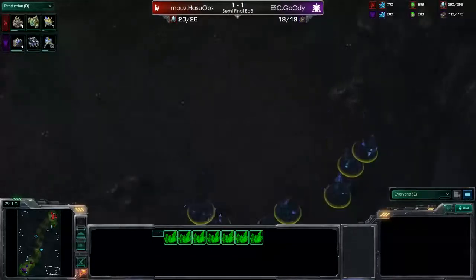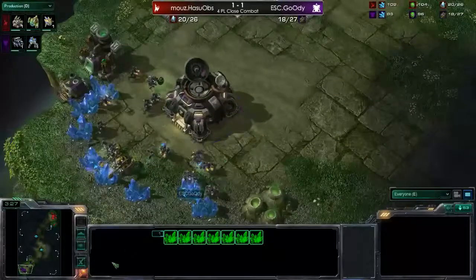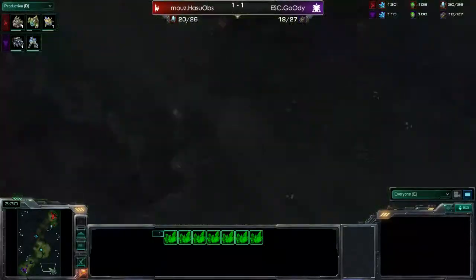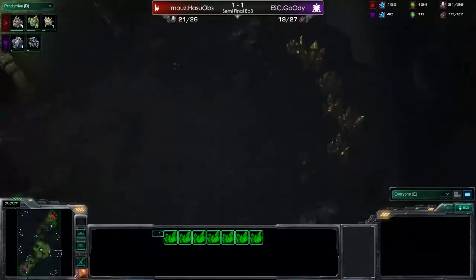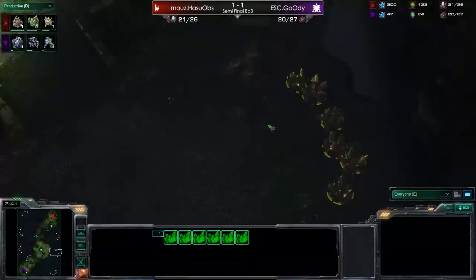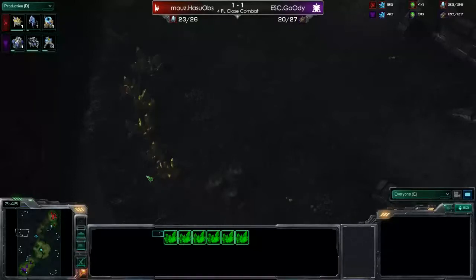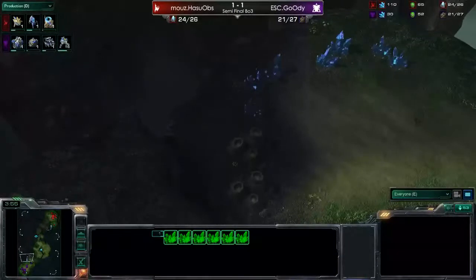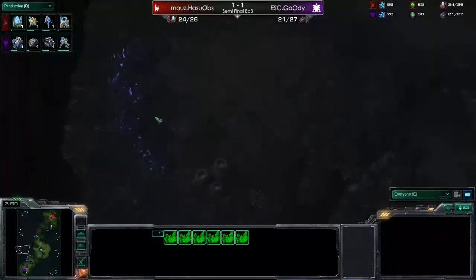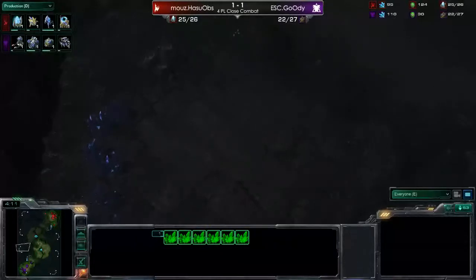Just a normal base, nothing too fancy. There is one entrance here which directly leads to the main base. There is a second one which leads to the natural expansion. And there is a third one which leads to this expansion, which is the gold. The gold is here at the four o'clock and at the ten o'clock location. Option number three is the gold, and option number four would be this base, which is directly next to the natural expansion, but only accessible by air. The good thing about this base is it only has one single entrance. As soon as you can secure this entrance, it's actually not too hard to defend.